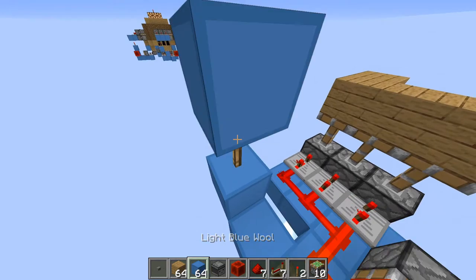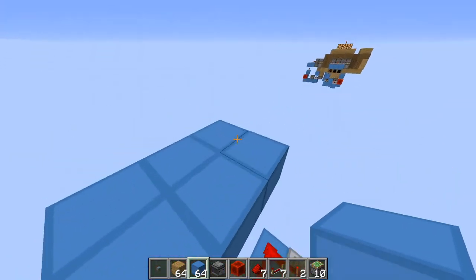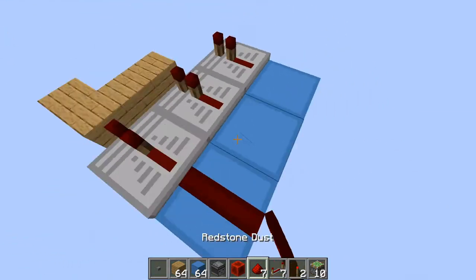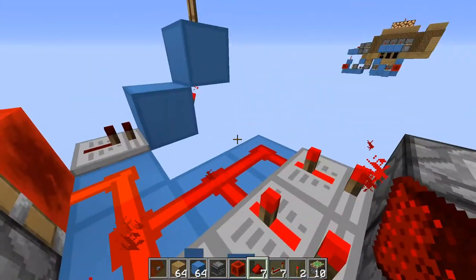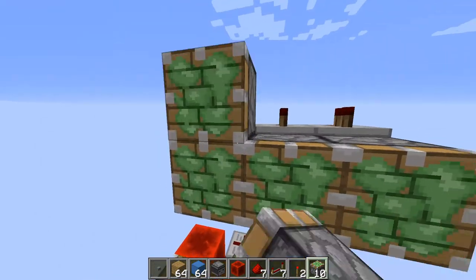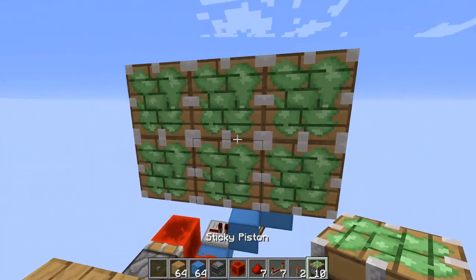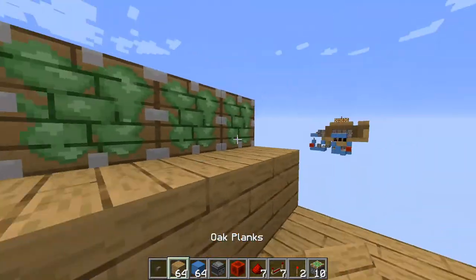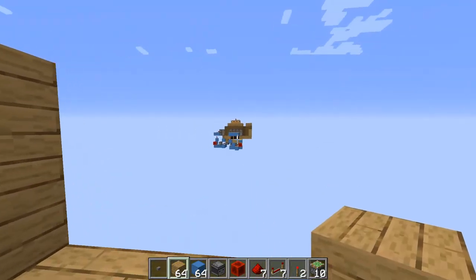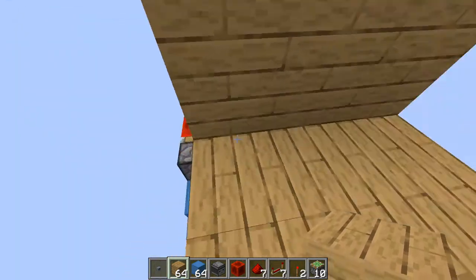On top of that put a block and another torch on top of that block. Now on top of this torch put a platform like this. Then put a redstone repeater set to one tick - the default state - like this. Then put sticky pistons like this for the last six, and inside those put the block of your choice - oak planks in my case.